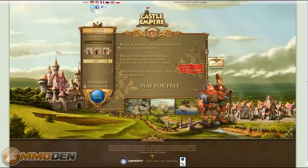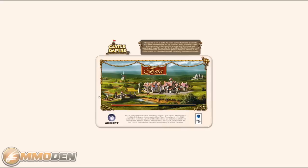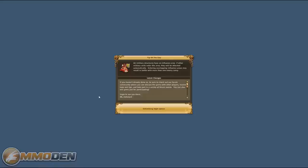The basics start with creating your avatar: give yourself a name and select one of these little avatar guys. We hit Play Now and log in. Essentially you start out with your own little space on an island and you're going to build up your town, village, or city. A tip pops up: all military structures have an influence area — if other military units enter this area they will be attacked automatically.